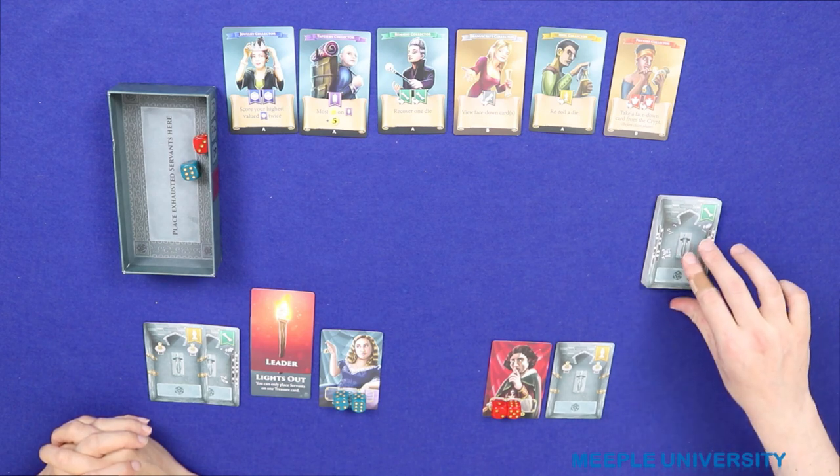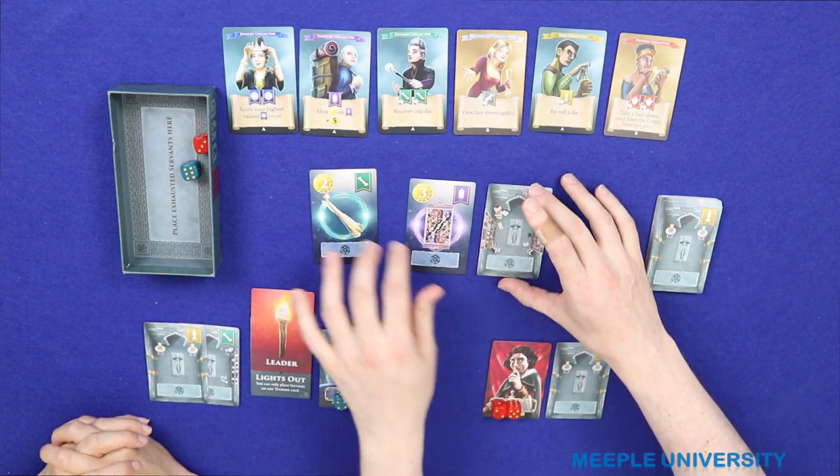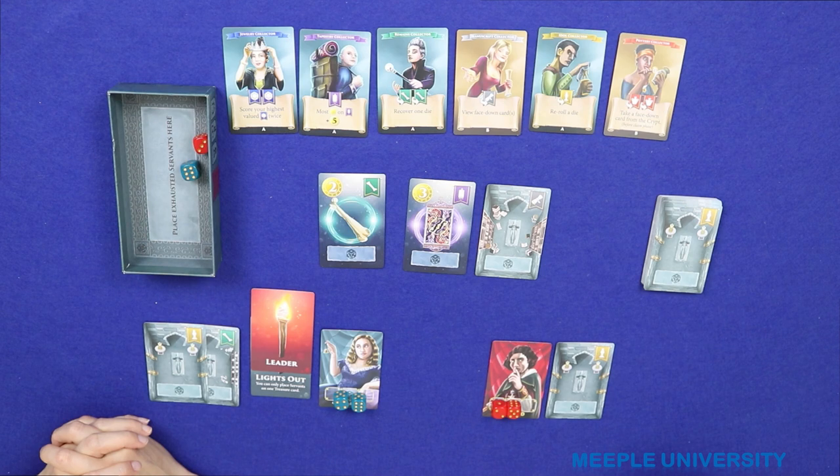So for the reveal phase in a two-player game, we do two treasures face up and one face down. I'm now the first player because you were the first player last time.